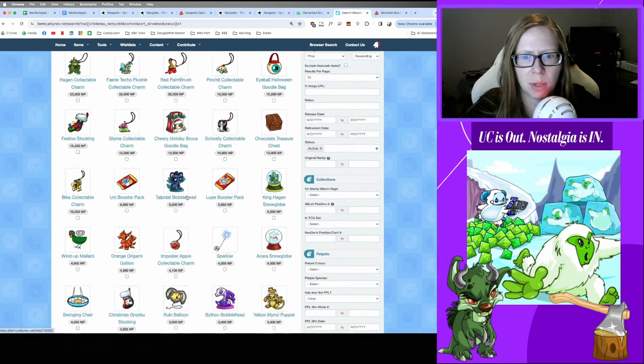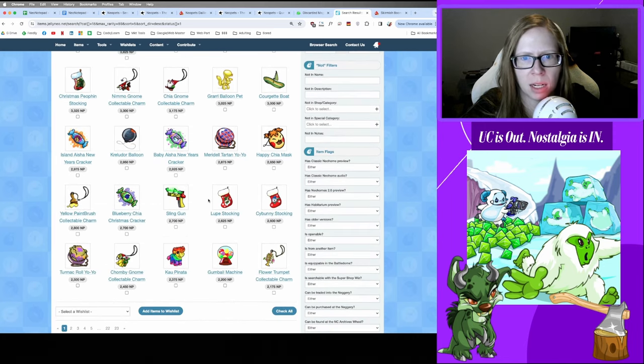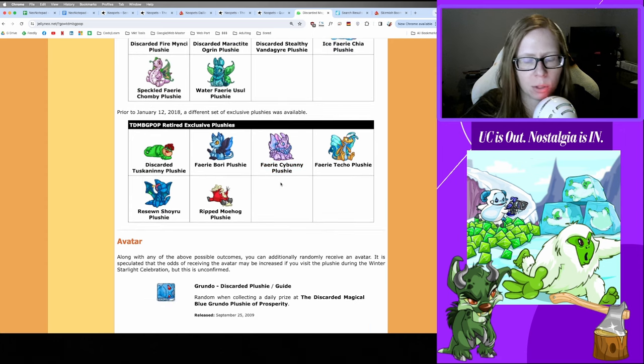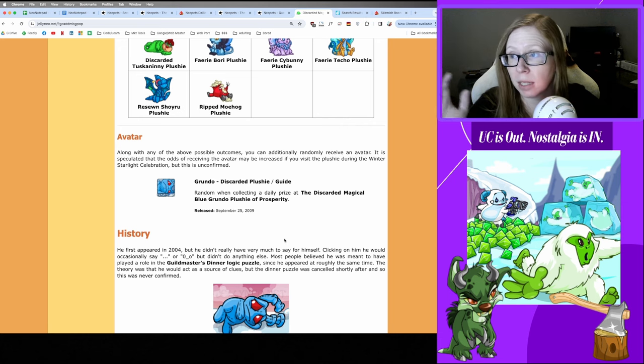In my experience I've mostly gotten one or two NP junk toy items and never anything really great, but the big payouts are a possibility. There are also exclusive plushies, though those have plummeted in value. There is a chance to get an avatar, which is why a lot of people play this one — it took me four to five months of grinding to get it.